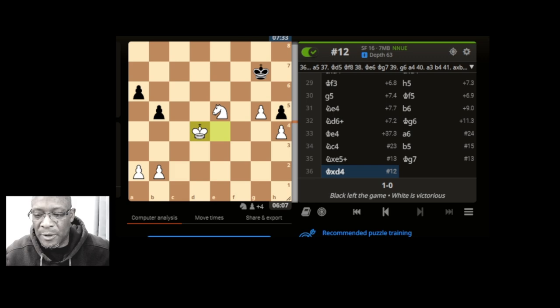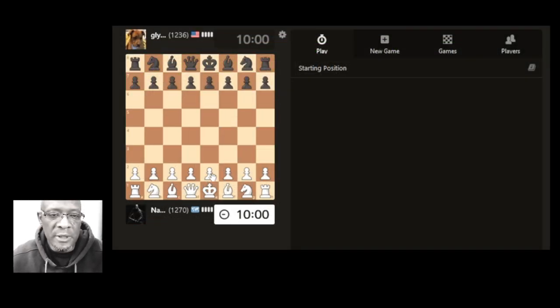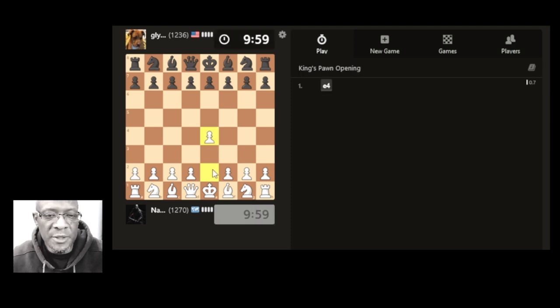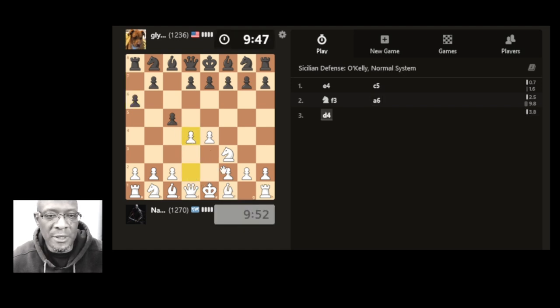So that's reducing blunders. Still on the reducing blunders section — I think this is the last game. Let's see how we get on and see if we can spot any blunders the opponent might make, or if we've already put ourselves in a blunderous position. Let's hit this pawn in the center.